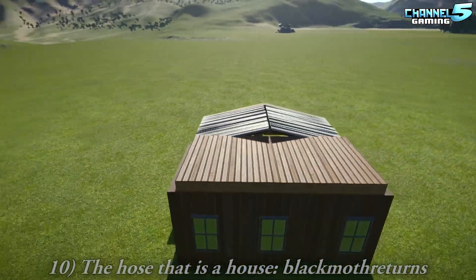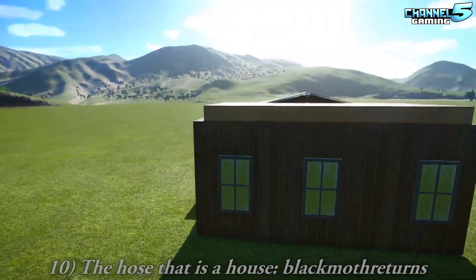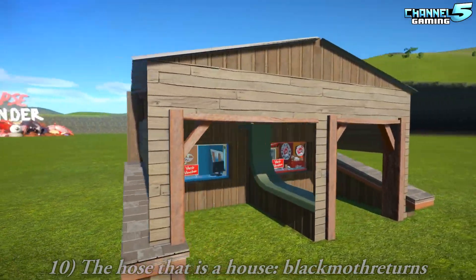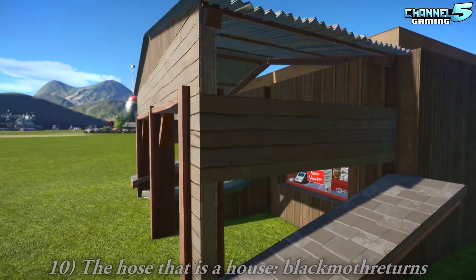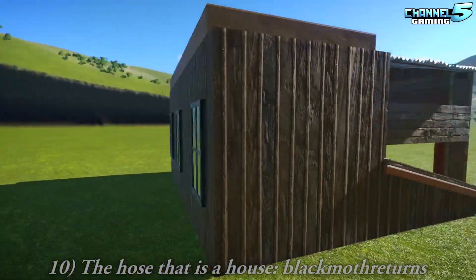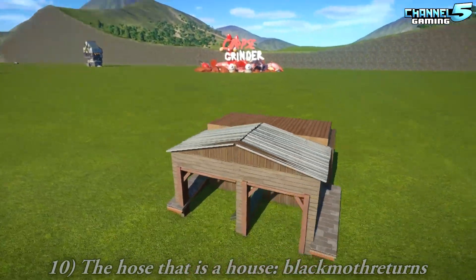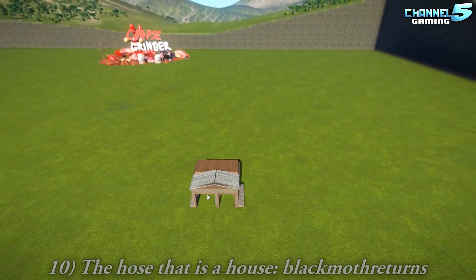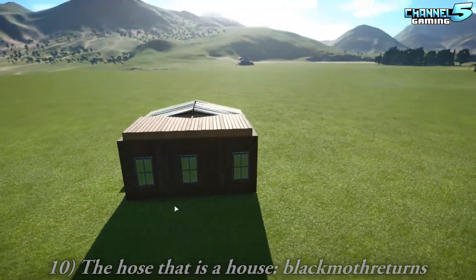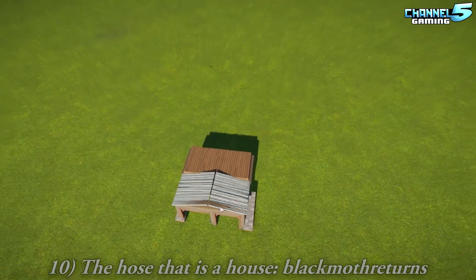The Hose that is a House by Black Moth Returns. Nice little shops — information on coffee? Are the windows custom in the back, like the new panels? I think they're the speakers. It's a cute little shack. Could do some old clutter bits — dead bushes, dead trees maybe around to fill out some space. Nice little filler shops; it's apocalyptic.